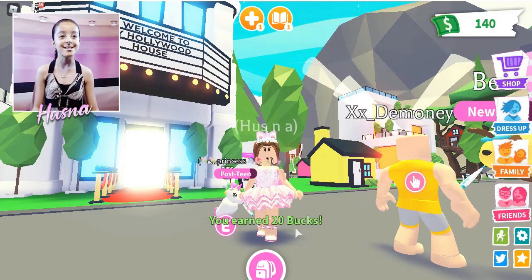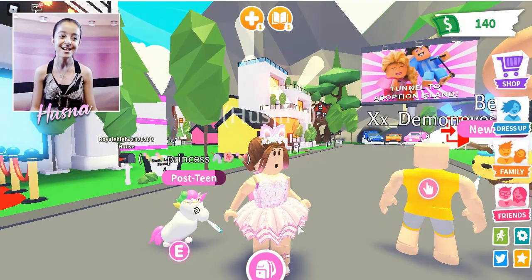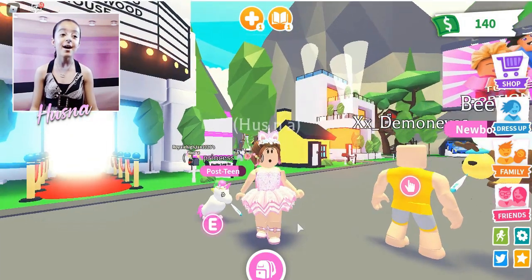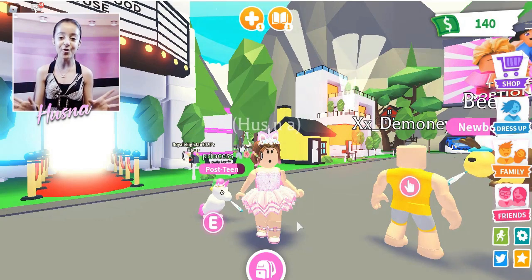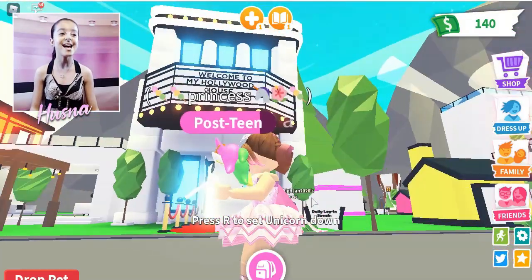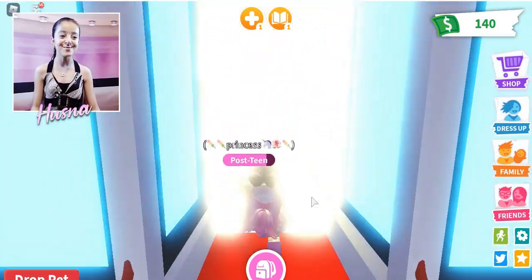I'm with my beautiful unicorn princess — she looks dizzy right now but I think she's really excited to see the Hollywood house. If you're wondering why I'm wearing the unicorn outfit, I'm going to be explaining that inside. I also have my beautiful little princess and the sensei — welcome to my Hollywood house!